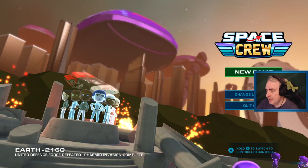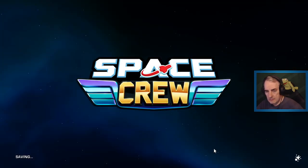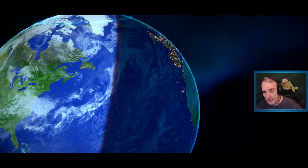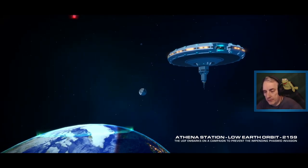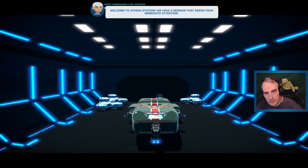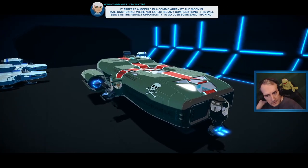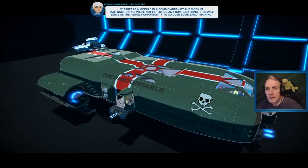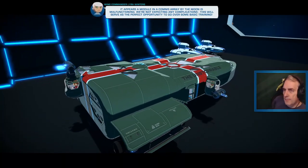Thanks to the guys at Curve Digital, the publisher - they sent me over a key so we can check this out. Let's jump in and see what happens. I don't know what's going to happen. We've got a mission that needs your immediate attention. It appears the module in a comms array by the moon is malfunctioning and we're not expecting complications.